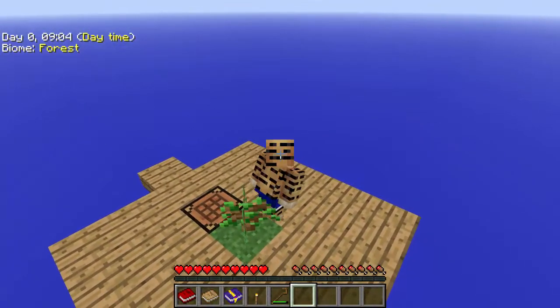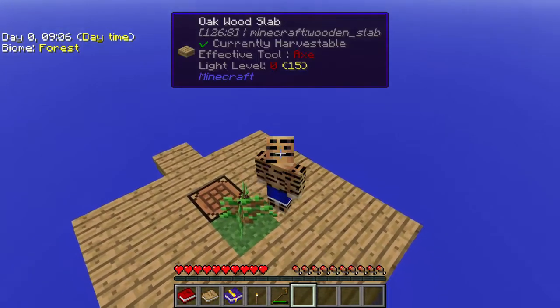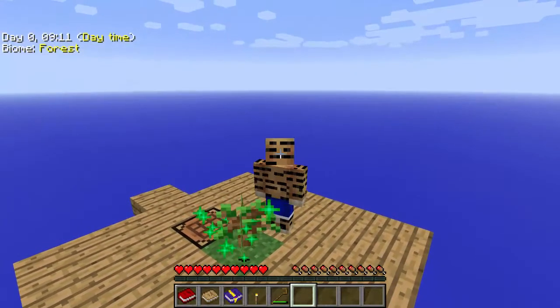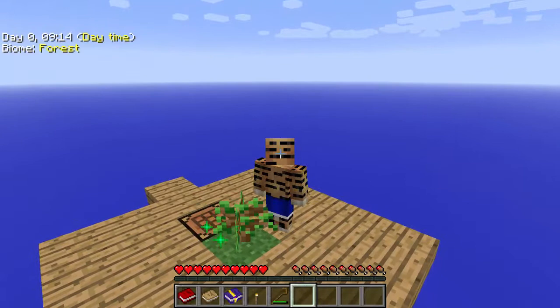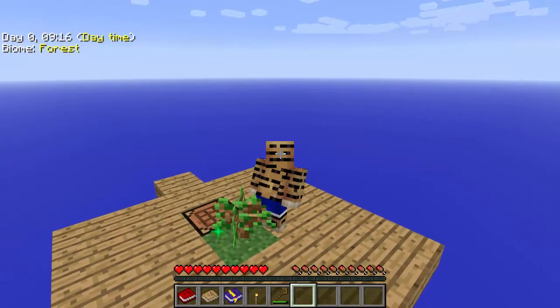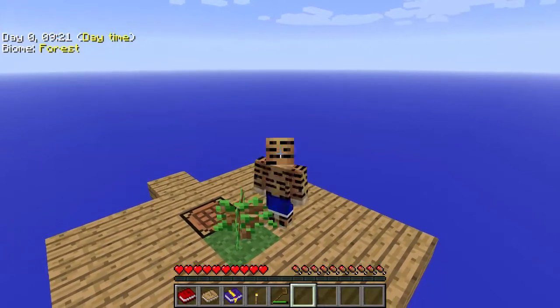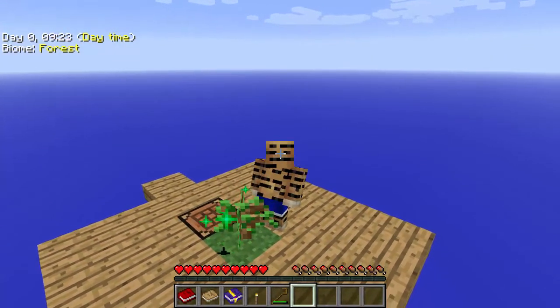Luckily in Sky Factory 2 we can make these trees grow a little bit quicker just by doing the old twerking here — have a bit of a dance and hopefully this sapling is going to grow pretty quickly. We're working our magic on this little sapling, hopefully it's going to grow pretty soon so we can continue with this first day tutorial.